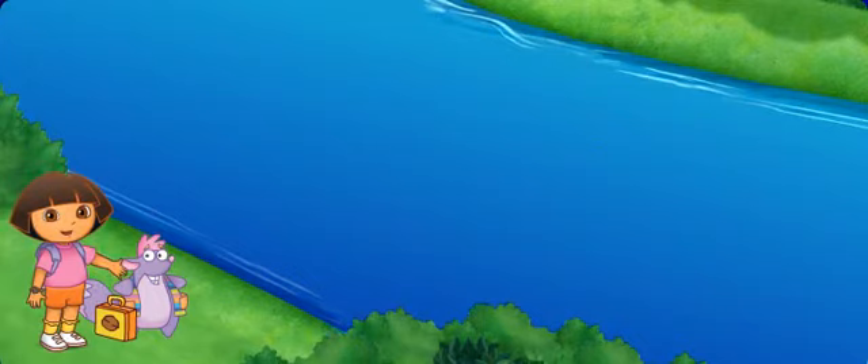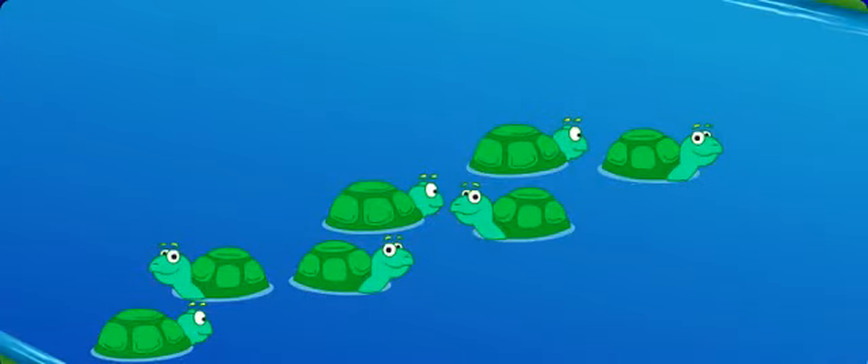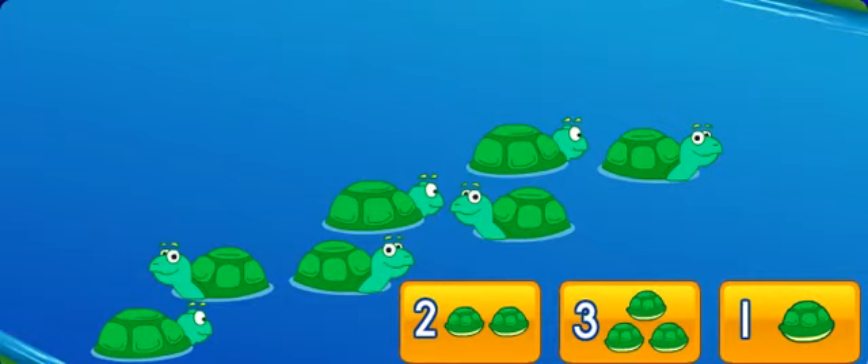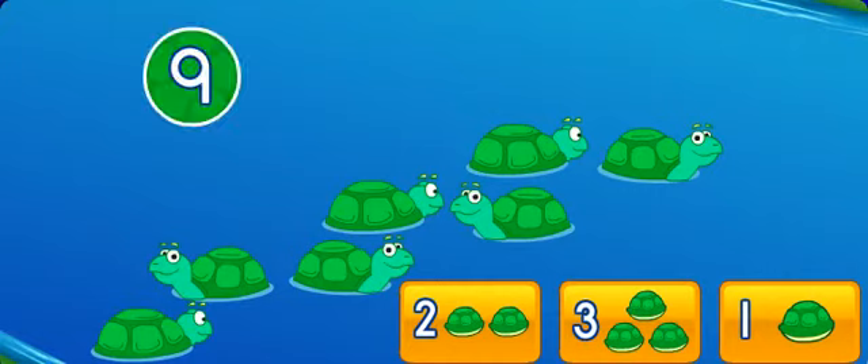Now let's help Tico across. I see seven turtles: one, two, three, four, five, six, seven. Click on the group of turtles that will give us nine all together.